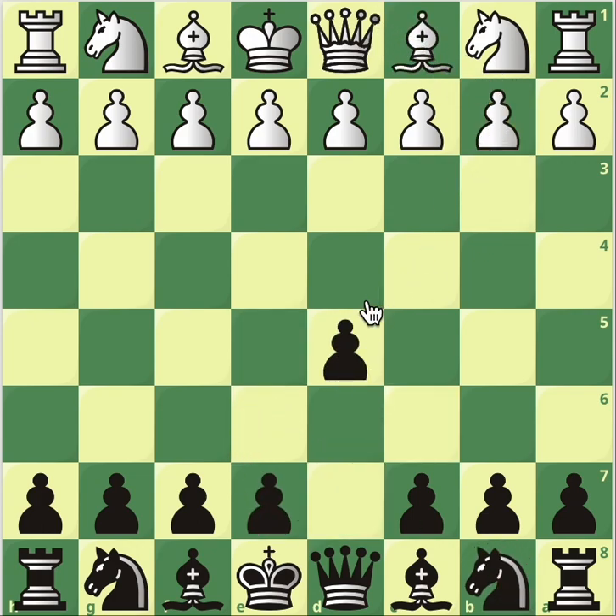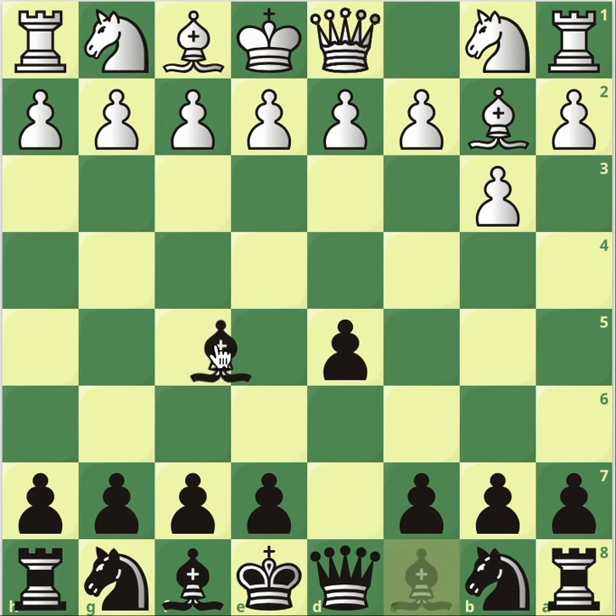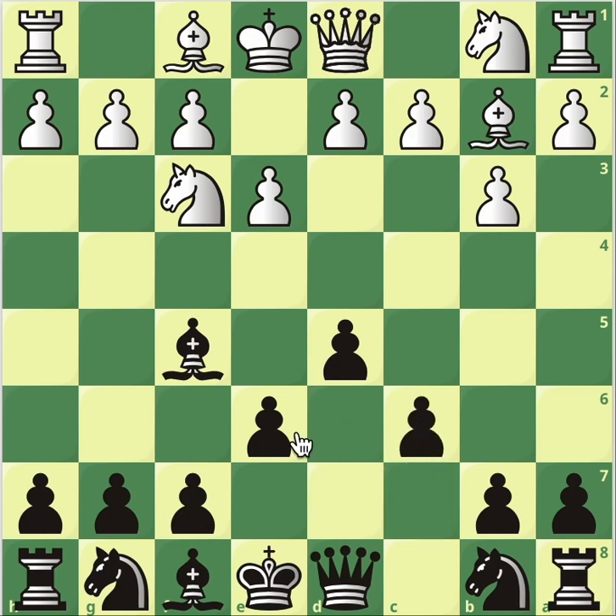So let's restart. b3, d5 - this is the repertoire I suggest. Bishop b2, bishop f5 - quickly develop this bishop. Don't play e6, locking the bishop in, also because this bishop will be too powerful. Bishop f5, then our opponent will have to go on with moves. e3, the idea of developing the light-square bishop, then knight f3 and then castle. e6, knight f3, c6 - this is the structure you want to have, also because our opponent is planning to play c4, so c5 or knight c6 wouldn't be as good. We want to have two pawns defending the pawn on d5.